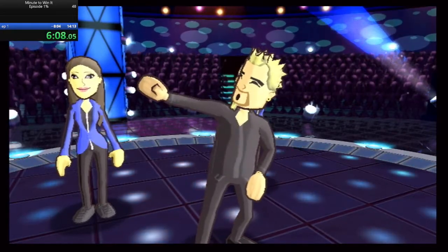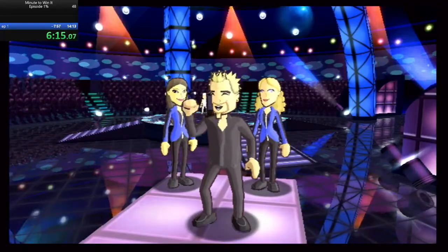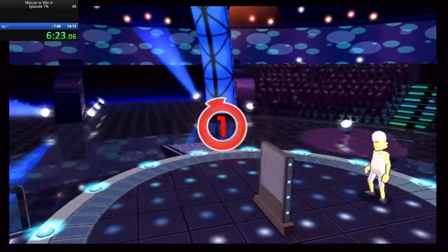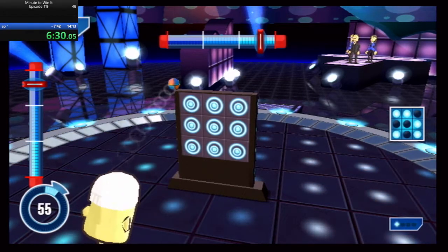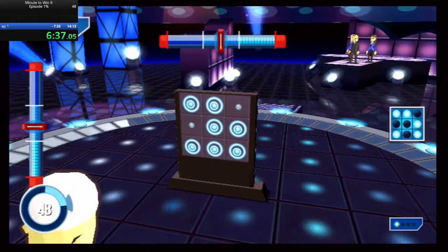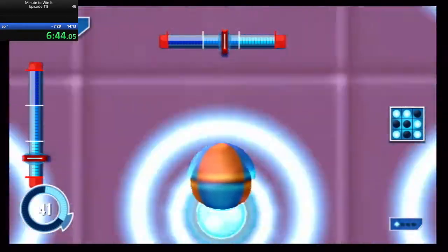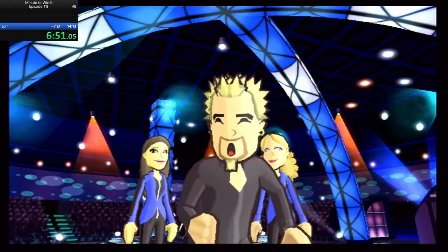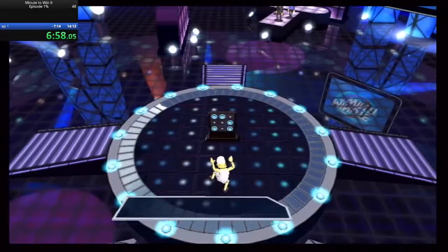This is your Level 5 blueprint — Punch Your Lights Out, plastic. You've got a minute to win it. Good luck. The game begins in three, two, one. Fifty thousand dollars! No matter what happens, no matter what challenge is next, the $50,000 is yours. Level 5 complete.